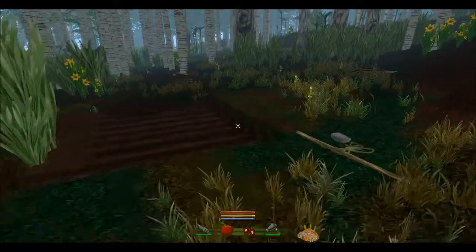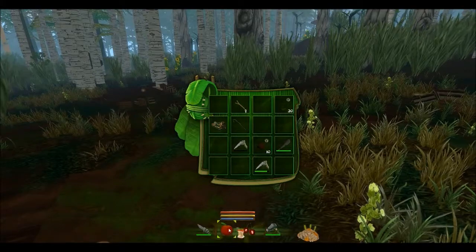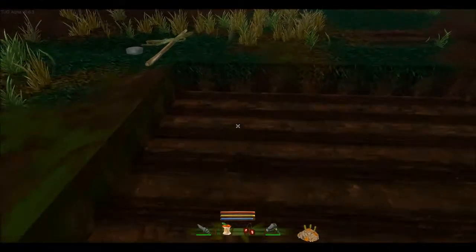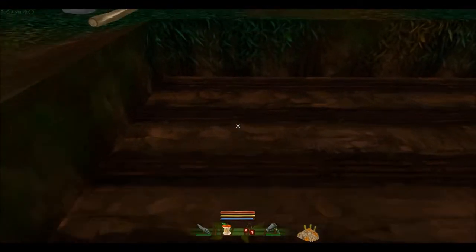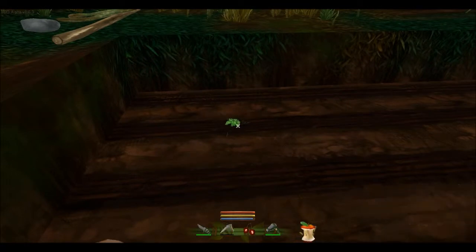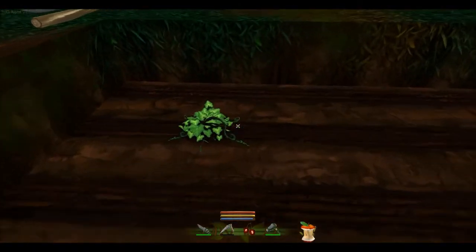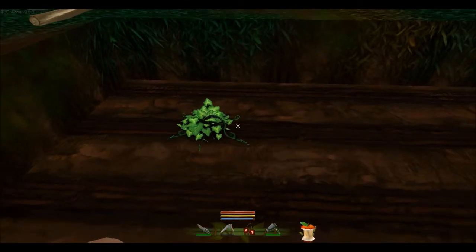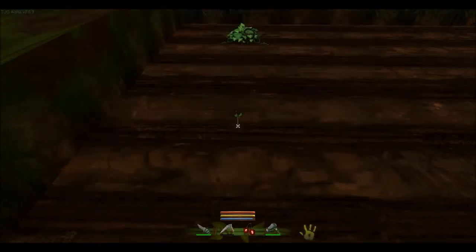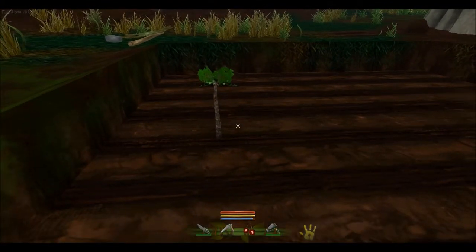Let's plant the apple core first. I'll crouch to get a good look — it's the great pumpkin, Charlie Brown! Look at it grow — how awesome is that? I'm growing a pumpkin patch. Now over here, we'll plant the apple. How awesome — I'm growing an apple tree! This is a great way to get food.